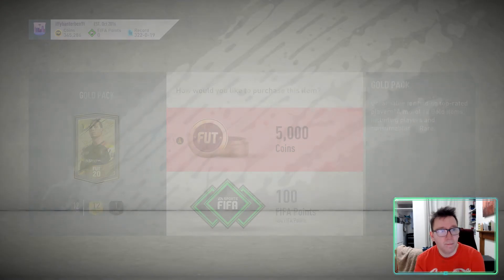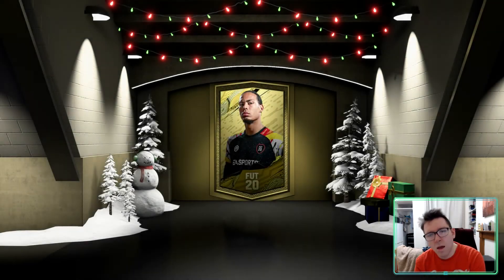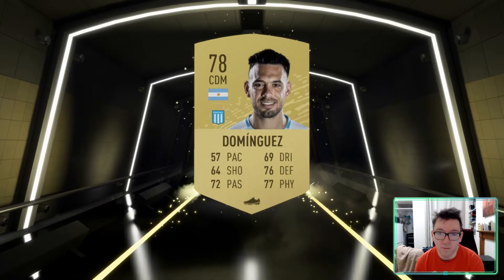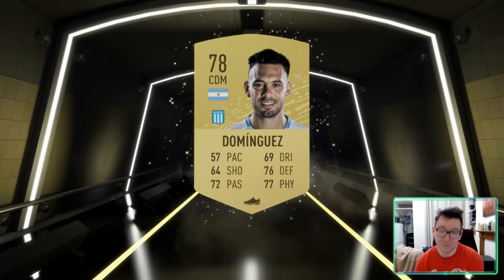And then we've got one more — actually two more. No, it's one more. Come on. Our luck has kind of dried up though, if I'm honest. But like, we've got a Blue Robertson. That is insane. That's better than I get from my rewards most of the time, guys. Like, honestly.